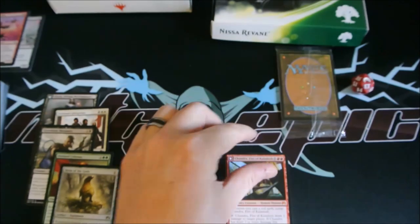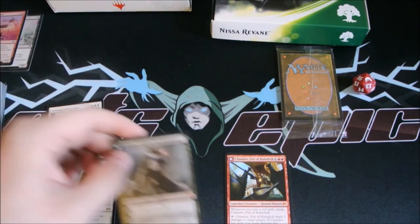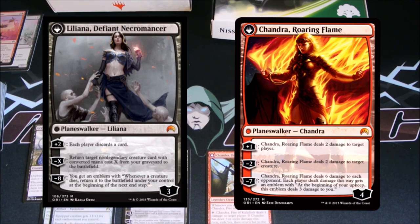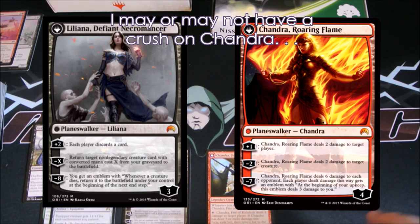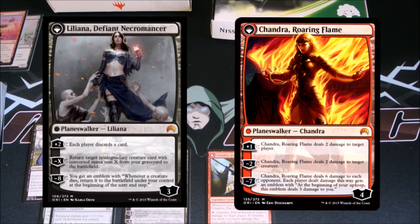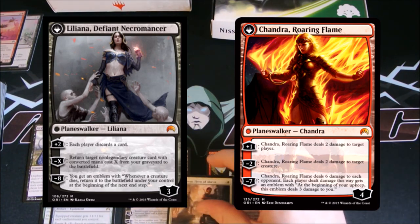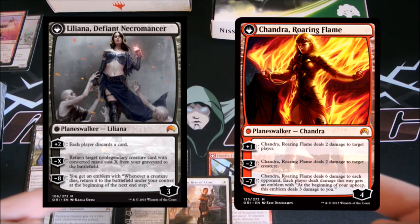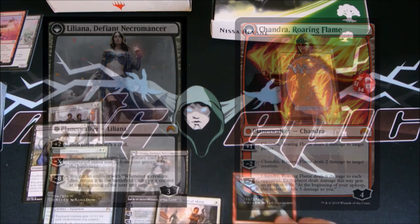Go ahead and put this and Liliana next to each other with our awesome new editing software. Look at those two beautiful creatures. We've opened eight packs of Origins and we already have three Planeswalkers. MTGEpic.com has opened three in eight packs. Here they are — Liliana, Chandra, and Gideon.